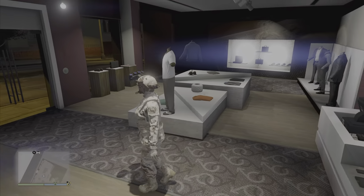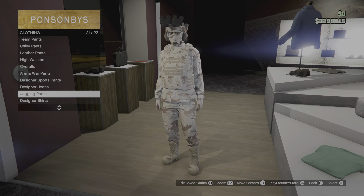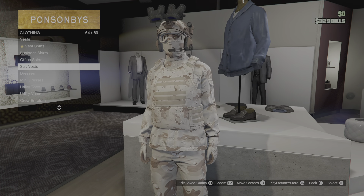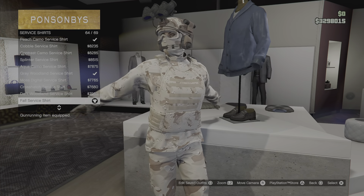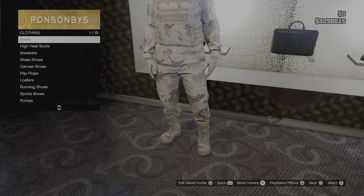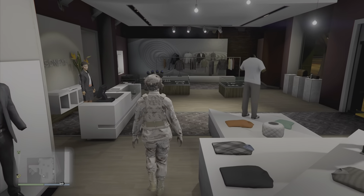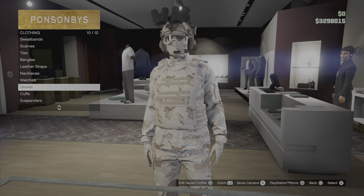For those who do want to create their own, let's start with the Fall one. For cargo pants you have the Fall Cargo, you have the Fall Plate Carrier, and all the way in service shirts that's the Fall Service Shirt. Then Fall Tactical Gloves, and for boots we have the Fall Rubberized Boots.